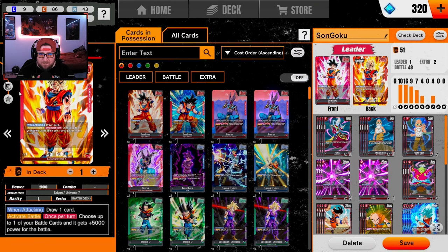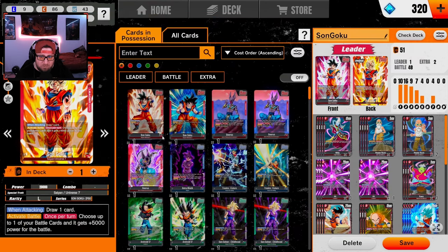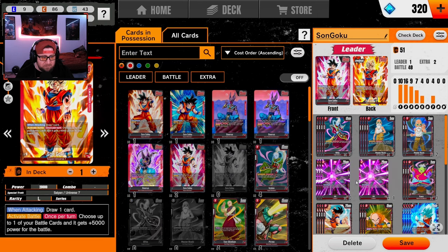Starter Goku is pretty straightforward — 15k base, but when you flip, once per turn on battle (which includes your opponent's turn), you can choose one of your opponent's battle cards or one of your own and add 5k to it. This is super strong and makes lower level stuff hit harder, especially against somebody like Broly.